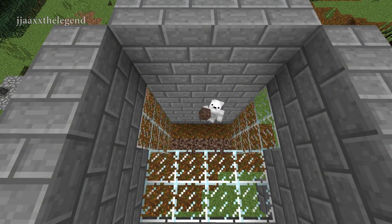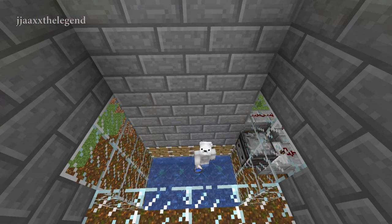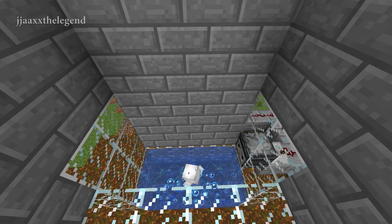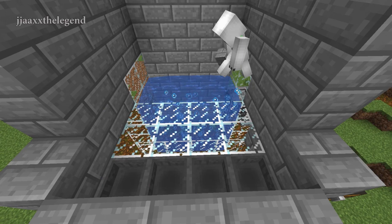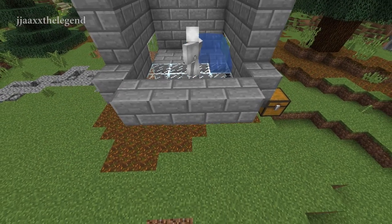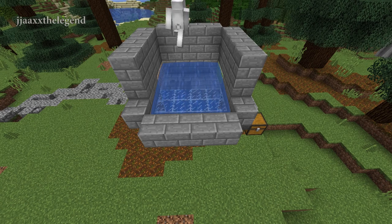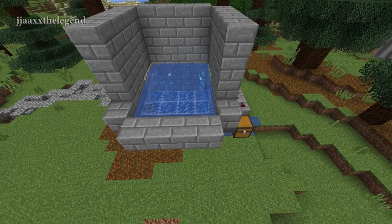Because of the new water mechanics, it is very important to place the water in the correct order and place. To start, add a one-block-deep water at the bottom of your growing hole, then plant your kelp. Now fill up to the top of the glass with water, making sure there are no gaps or flowing water. Fill in the top with blocks and then place water straight across the back so it flows forward like this, then break those blocks. There we have it — our kelp farm.